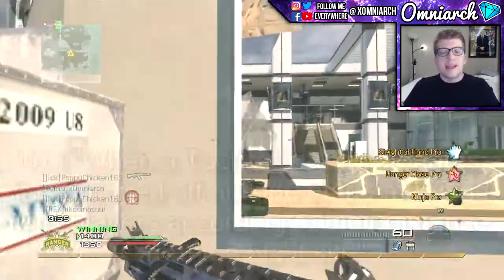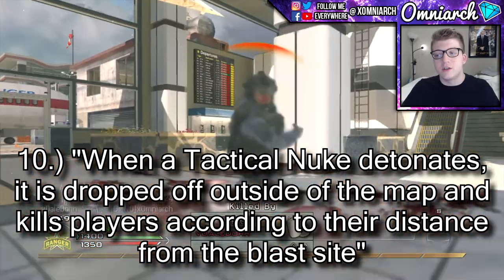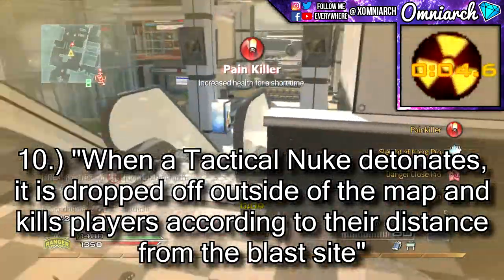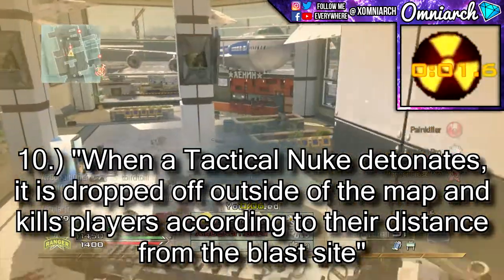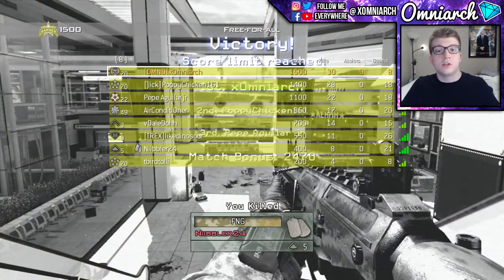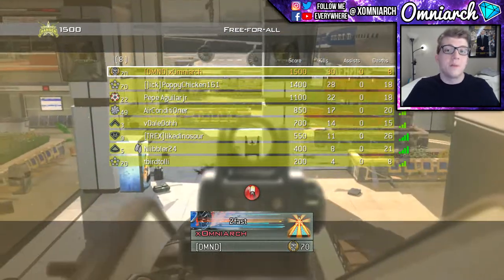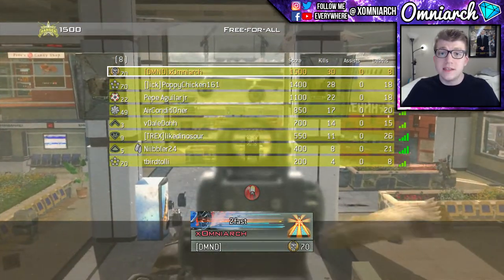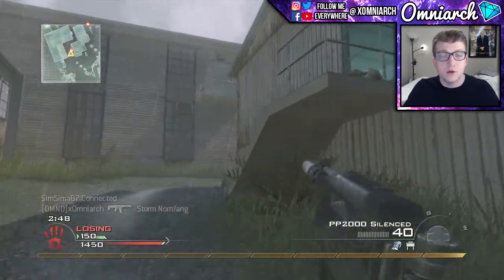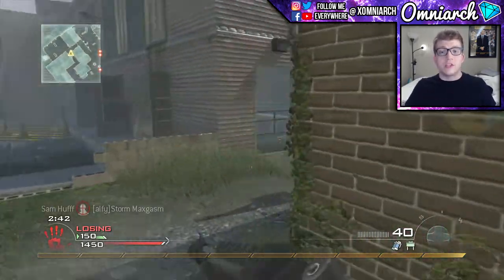Question 10 and the final question of the quiz: when a tactical nuke detonates, it is dropped off outside of the map and kills players according to their distance from the blast site. The correct answer is true. While many players believed the nuke killed players in a random order, if you look in the correct direction at detonation you will see an explosion off the map that kills players starting from those closest to that explosion, ending with those farthest away.